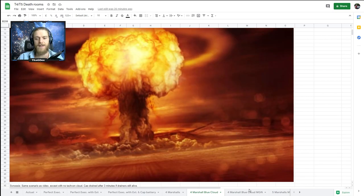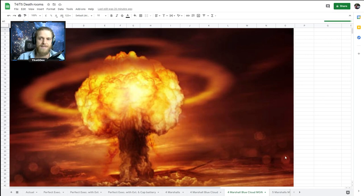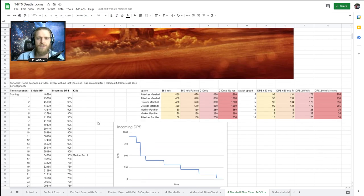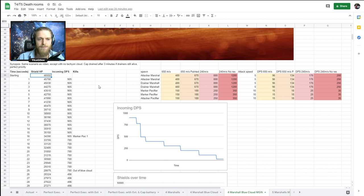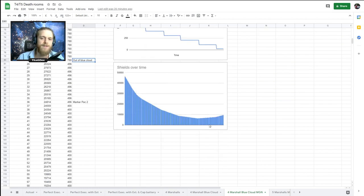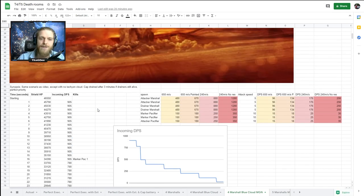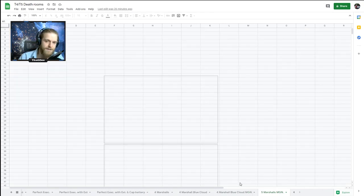Then we pair the same scenario - blue cloud, four Marshals - with mid-grade Nirvanas, a full set including the omega, which gives roughly 30-something percent extra shield bonus. We start at 85% shield, the same time to escape the blue cloud. This is what that curve looks like. I'd also love to hear from those of you who've run a lot of T4s and T5s - how frequent is it to get five Marshals? I've run about 50 or 60 T4s.